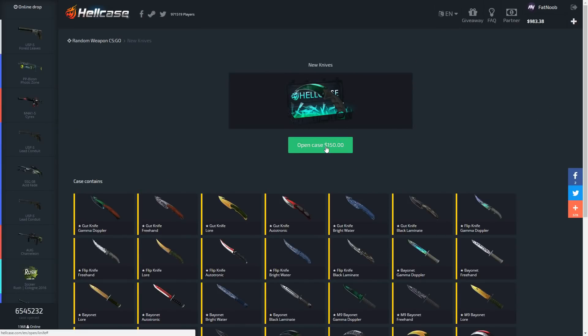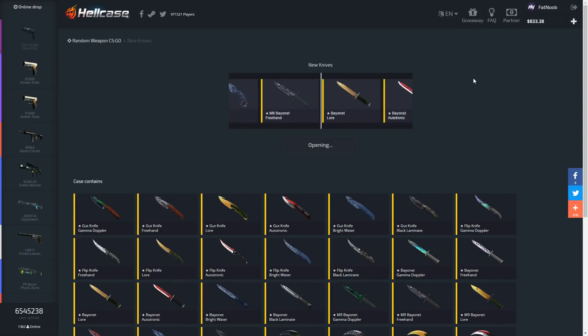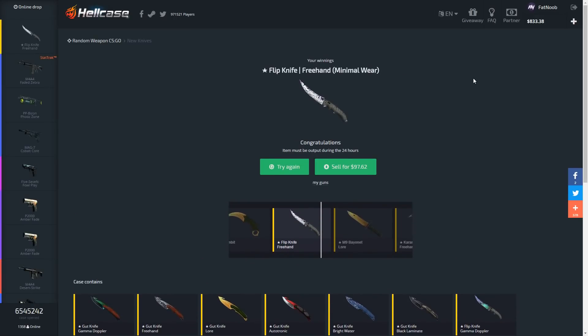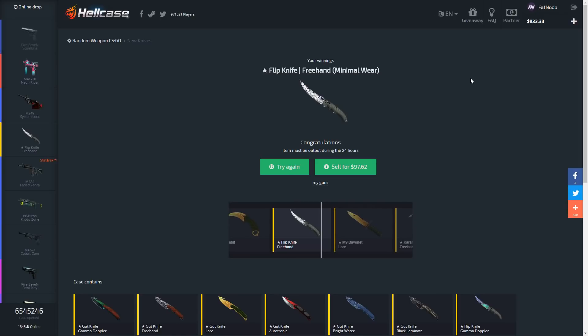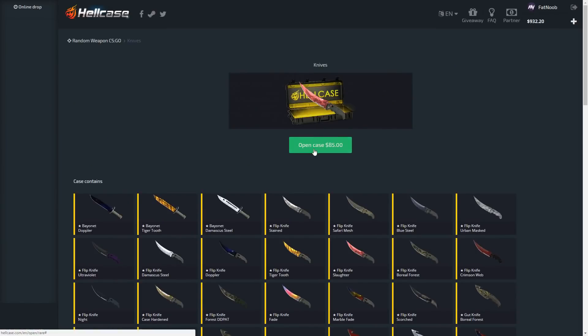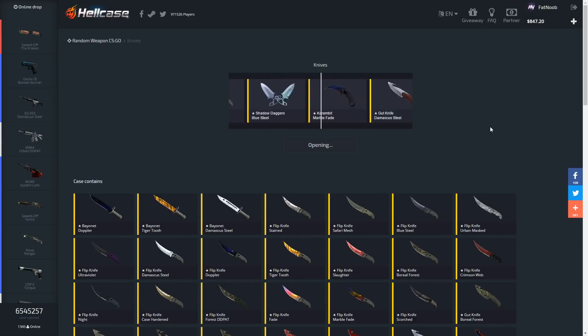This is gonna go by so fast. Let's go ahead with the first one and pray to the gods of betting that we get something great. After I open up everything, all the knives I keep — if you guys want, add them up in the description and tell me if I made profit. We started with around 980 dollars. First knife case: Flip Knife Freehand Minimal Wear — 97 dollars. We're gonna lose 50 bucks on that. We're just gonna sell it.